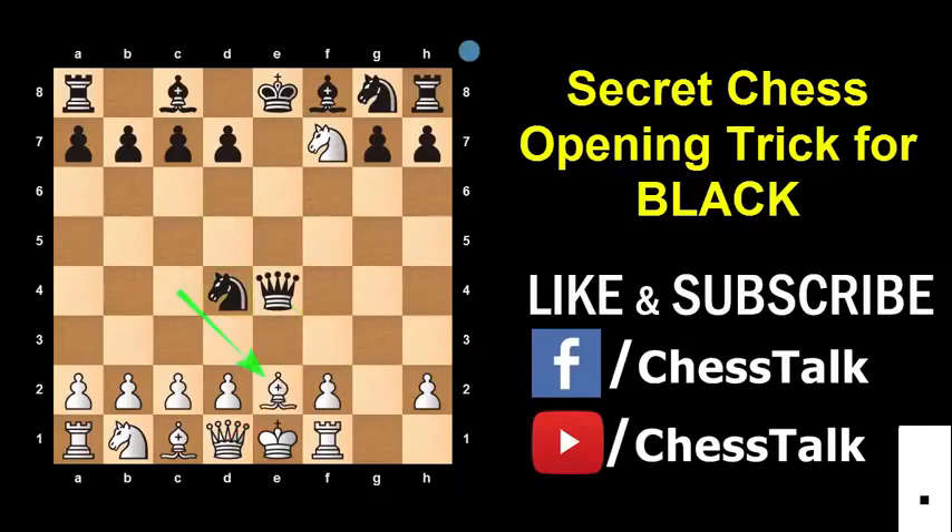Now it's time to finish off things. Black plays Queen e4 check. The King can't move, and if he blocks with his Queen it will be captured by your Knight. So the only move left for White is to block with his Bishop. And now comes the killer move — Black plays Knight to f3, and that's a beautiful checkmate. Amazing, isn't it?